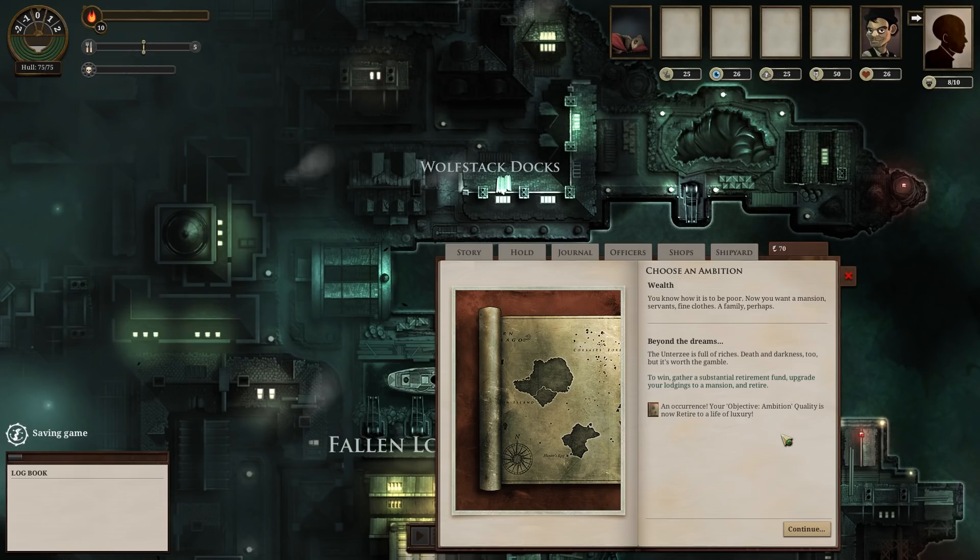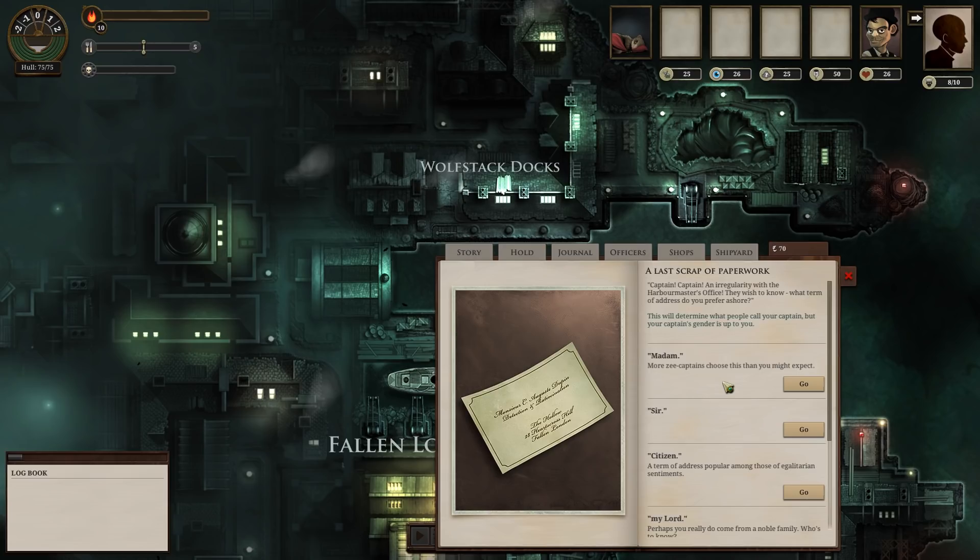Beyond the dreams of avarice. The Untersee is full of riches — death and darkness too, but it's worth the gamble. To win: gather a substantial retirement fund, upgrade your lodgings to a mansion, and retire. Our ambition quality is now 'retired to a life of luxury.' Something has occurred — last scrap of paperwork. In a regularity with the harbormaster's office, they wish to know what term of address do you prefer ashore. This will determine what people call your captain, but your captain's gender is up to you.